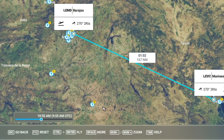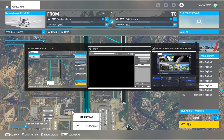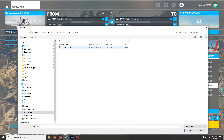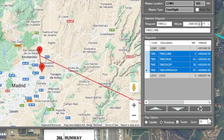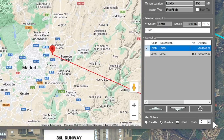The first thing we want to do is save our flight plan out of world map. So let's go ahead and open the flight plan, then get rid of the climb, cruise, descent, and approach, and zoom into our airport.